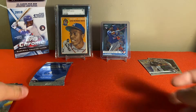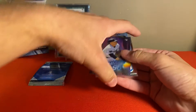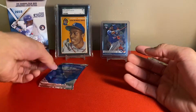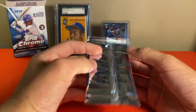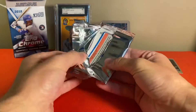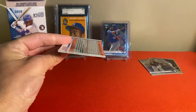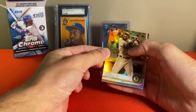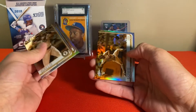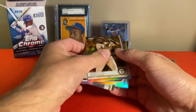All right, what do I have in here? Let's just finish with a sepia Tatis — that sounds like a good idea. Here we go. Mr. Gallo, Verlander, Brandon Lowe, and Lindor.